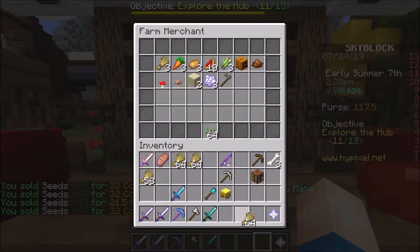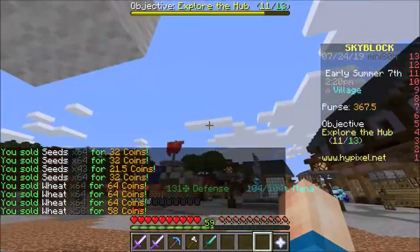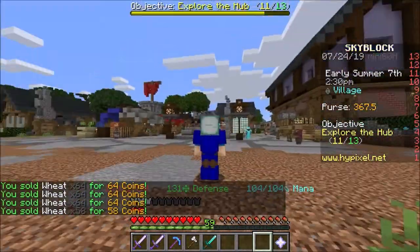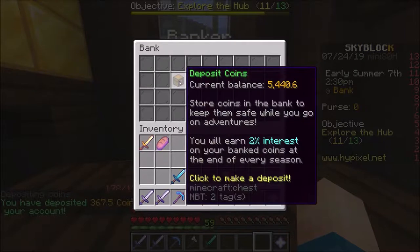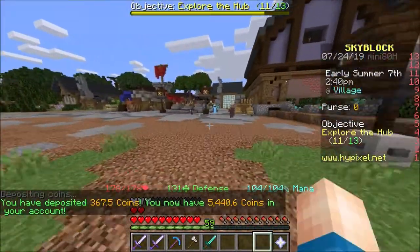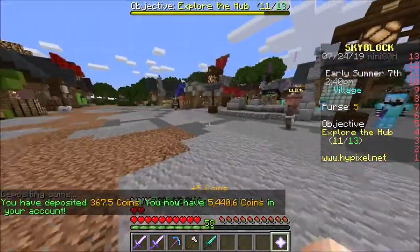You can sell all of them, and if you don't want the wheat, sell all your wheat too. Look, you've already got 367 coins in your purse — that's really easy. Now I can just put that in my bank. Let's see how much coins I've got — 5,400. I'm a magician, guys, be careful.